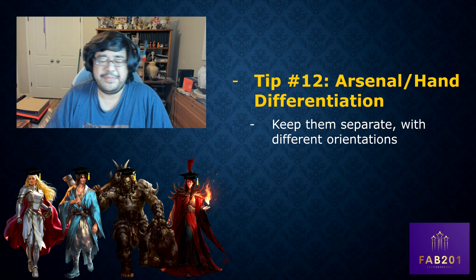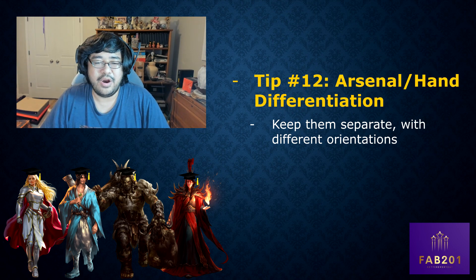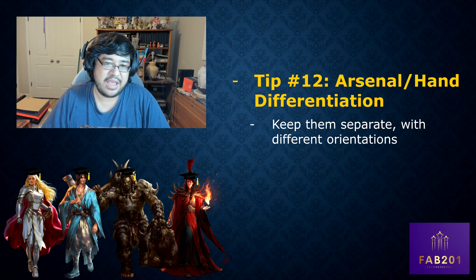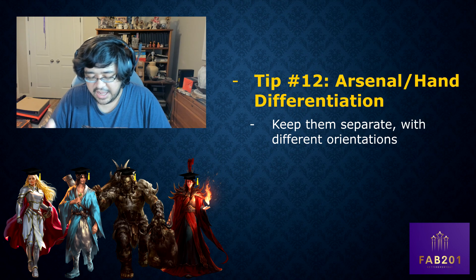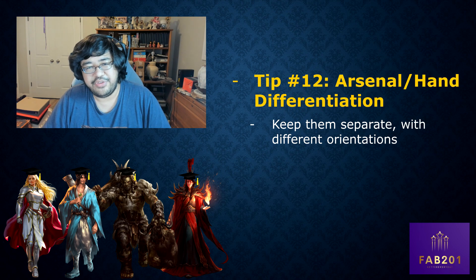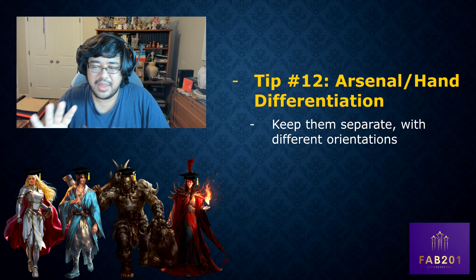Tip number twelve: arsenal and hand differentiation. Keep them separate. I use different orientations — I keep my arsenal vertical and my hand at an angle or horizontal — just to make absolutely sure there's no way to get them mixed up.